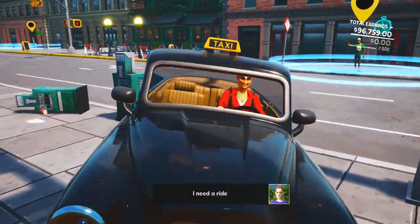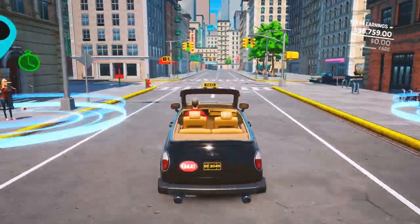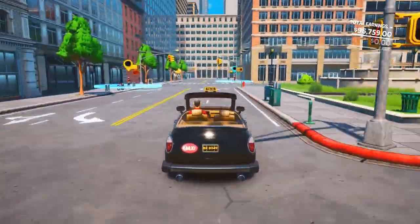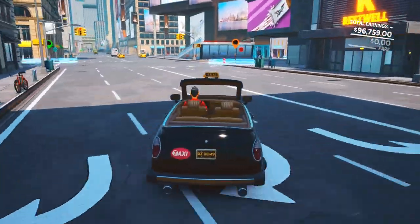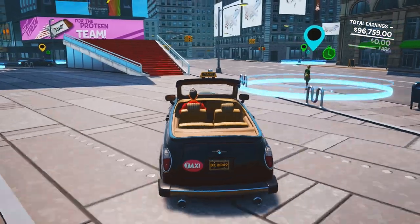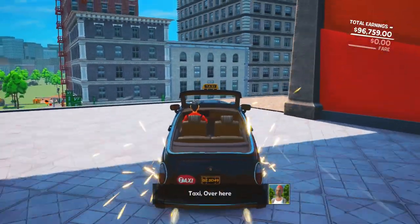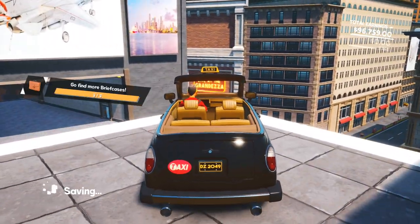The next briefcase is over by the protein building with that red ramp. Turn around at the coffee shop, head down this road, take a right towards the park, then a left, go forward, and you should see a little water fountain. Take a right at the water fountain, go straight, and you should see that ramp area again — take a left and ramp up here. Jump onto this building, look to the right, do a little boost, jump up here, turn to your left, and right up on this building is the next briefcase — go ahead and pick that one up.